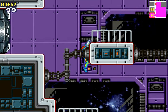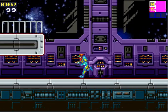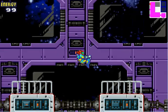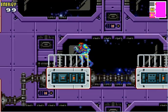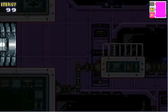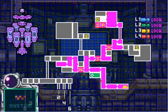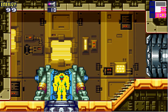I'll jump over there so I can get that black area on the map — gone. The data room is just ahead. Missile data, download it. Hold the R button and press B to shoot missiles.